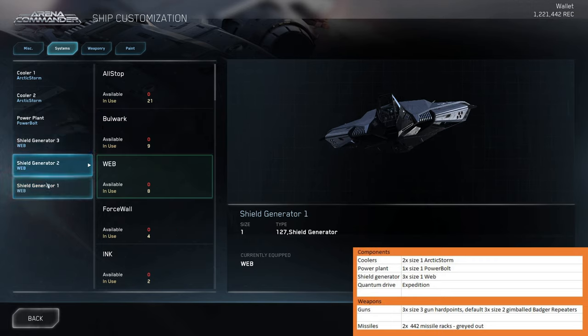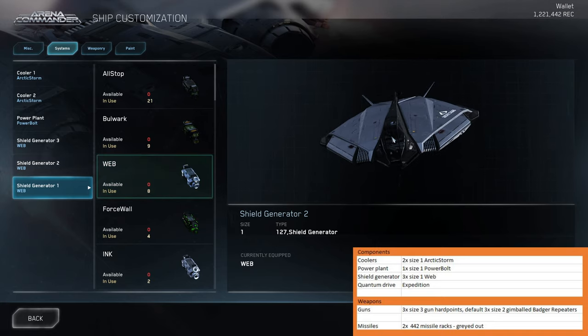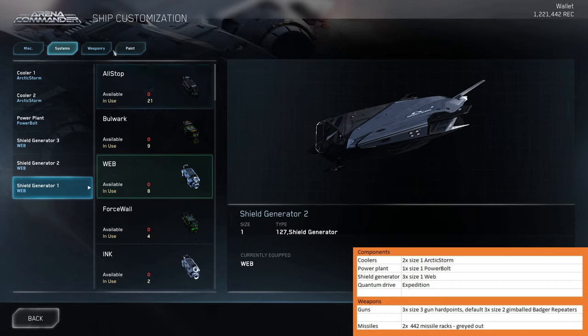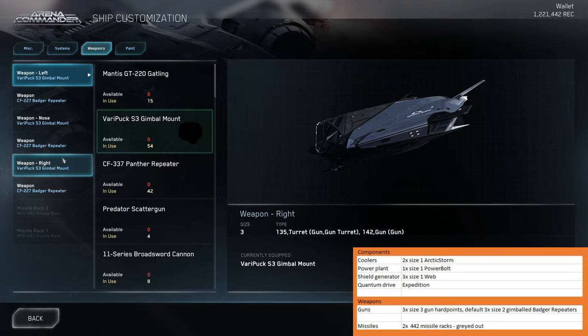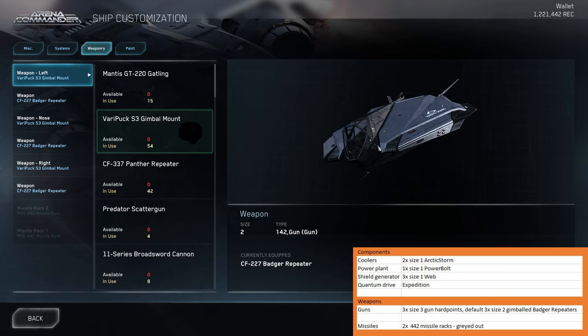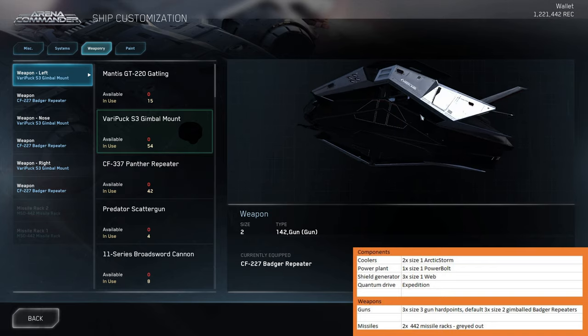But those are only web shields and webs are really really crappy. I would suggest that you replace those shields as soon as possible. For weapons, we have three size 3 hardpoints. The default loadout is three size 2 Batcher laser repeaters gimballed, and we have two size 4 missile racks which cannot be exchanged. I guess they are in the structure. And we have eight size 2 missiles.